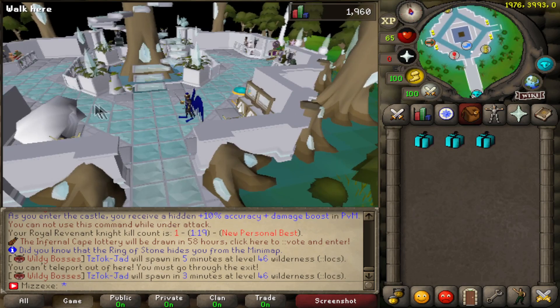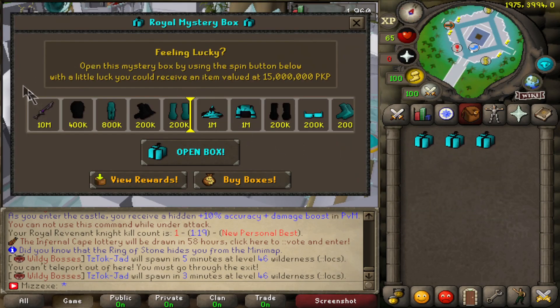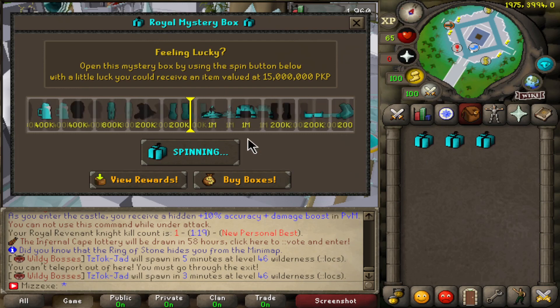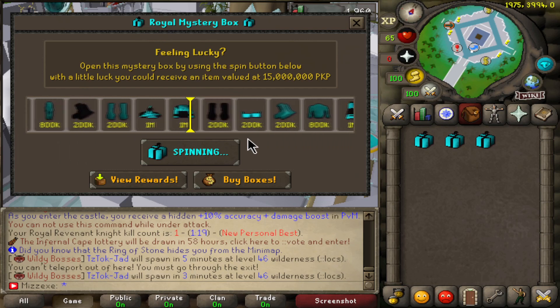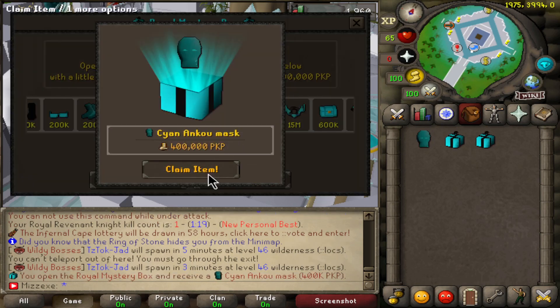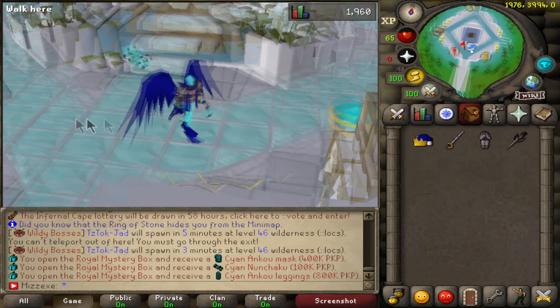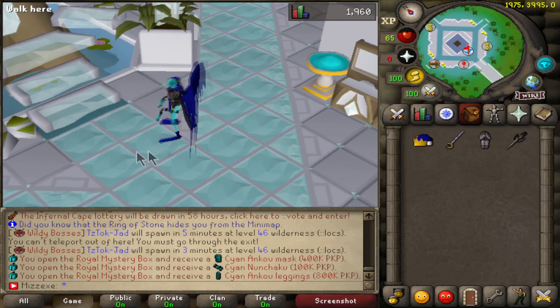Guys, on top of the rank getting added, there were also Royal Mystery Boxes added. You can get yourself a Ring of Flying, which I'll show off in a second. I'm going to open up a box right here just to show you guys what you can get. I'm not going to open too many because I want you guys to get them when they launch. Let's see what we get. Okay, so we got a Siamask. We'll quick open these two. Oh my God guys, I didn't even notice — when you open the boxes, the items get thrown at you in the sky. That's pretty cool.